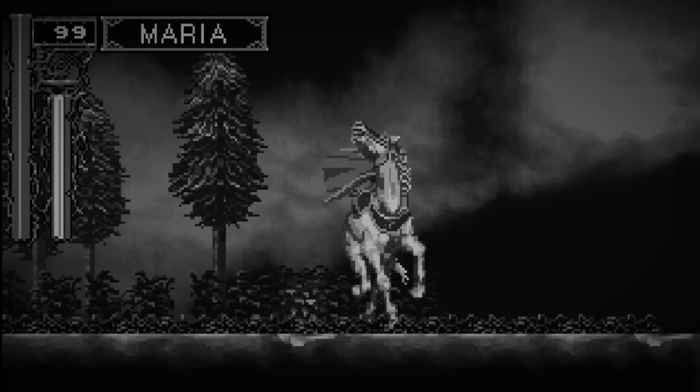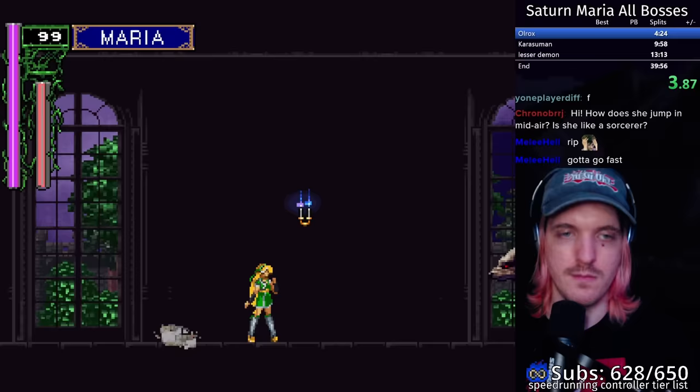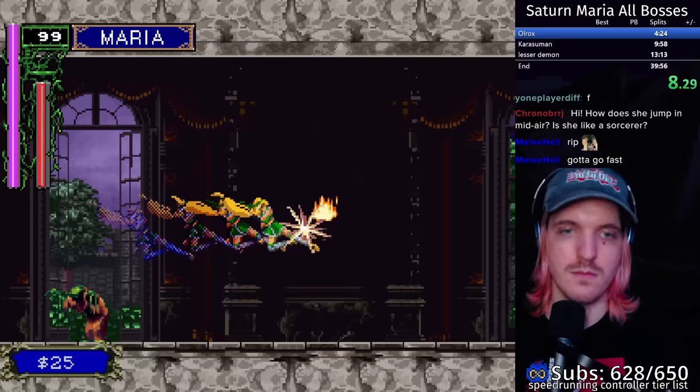As soon as I gain control of Maria, I say goodbye to her faithful steed, Brenda. I begin with a slide into a dash kick to kill the first enemy. In general, if you have to move across the ground, the fastest movement is usually to chain slides. However, they can only be performed on flat terrain and the slides are very weak, leaving Maria vulnerable. So wherever I can't slide, I'm often using dash kicks, which are the second fastest option and do quite a bit of damage, letting me kill enemies while moving quickly.